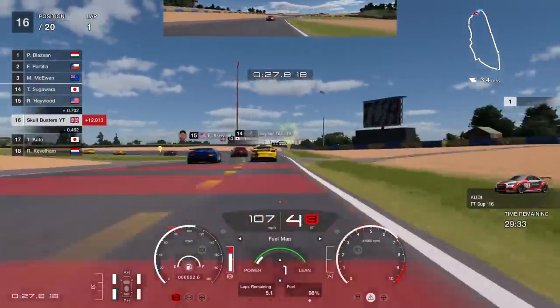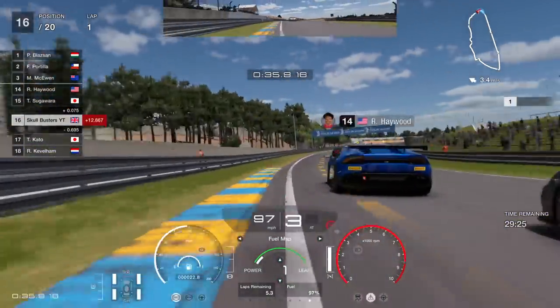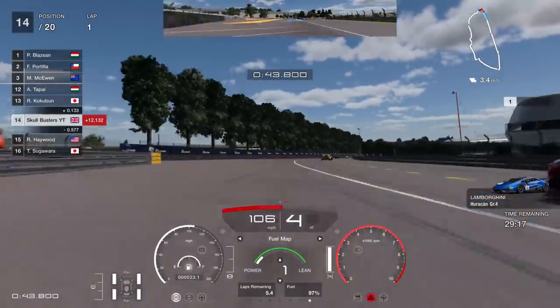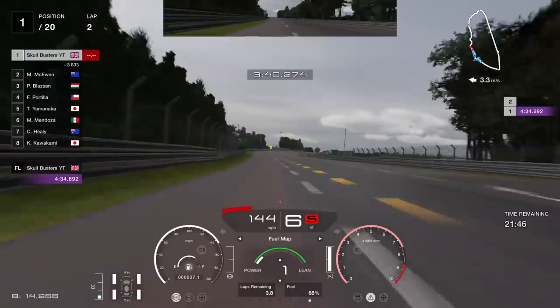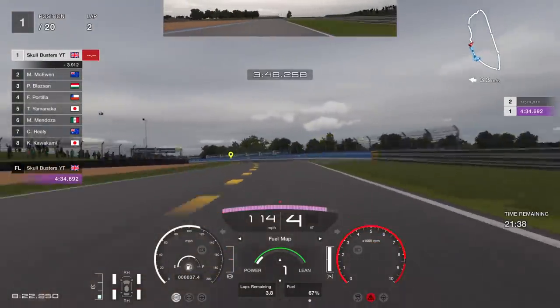Just take your time around everyone. I got my clean race bonus even though I spun a few times and a car hit me from behind. I still got the clean race bonus — just put fuel map 1 on and change your tires as soon as the rain comes.